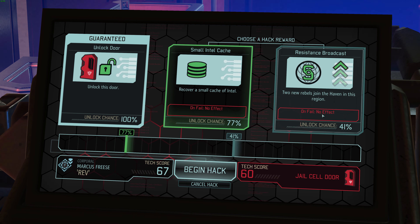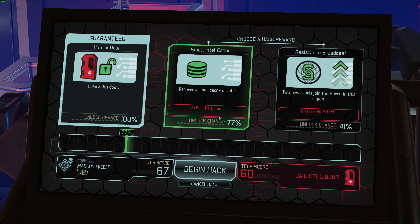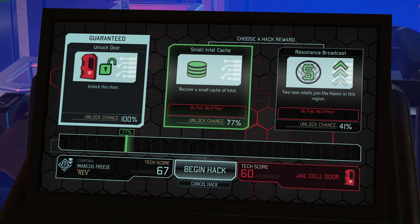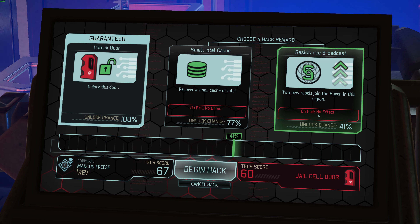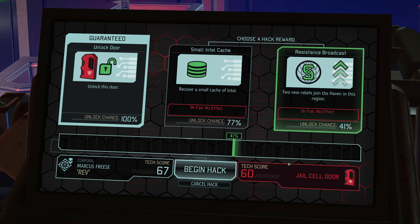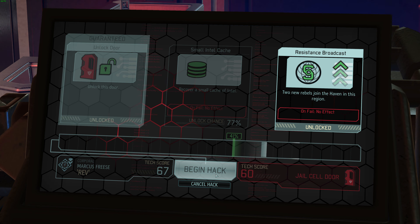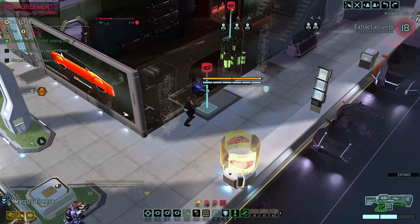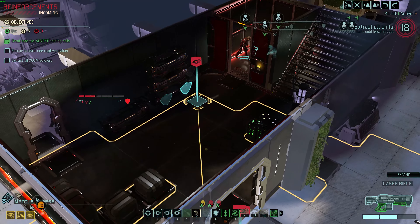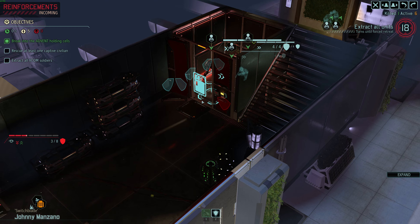Holy banana-rama guys, let's hack this objective. I should not have waited that one turn. Small cache of intel or two new rebels - interesting choice. I'm not going to need the intel in the very near future even though it's a very high success chance. I am here for rebels - more rebels would be fantastic, we could get the liberation chain done potentially. Let's roll the dice. It is - bam, two new rebels join the haven! That alone kind of makes this mission worth it. Also though, are there going to be sectoids in there? Apparently not - never seen that before.